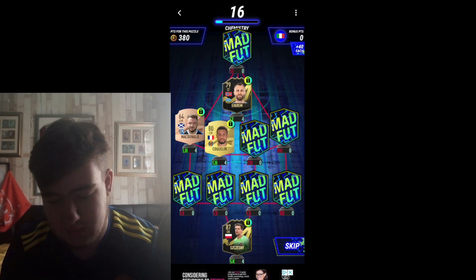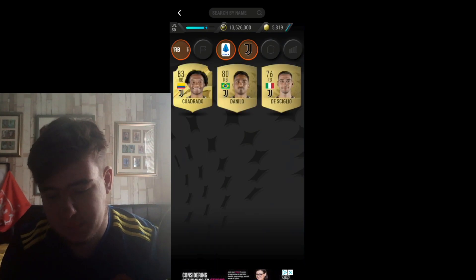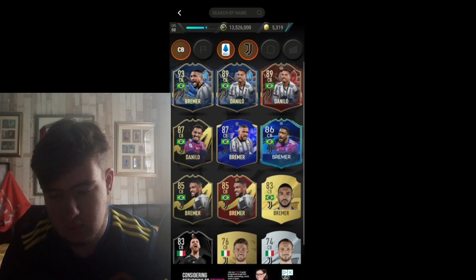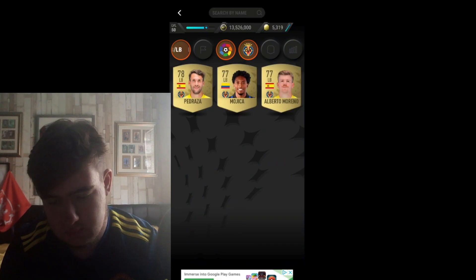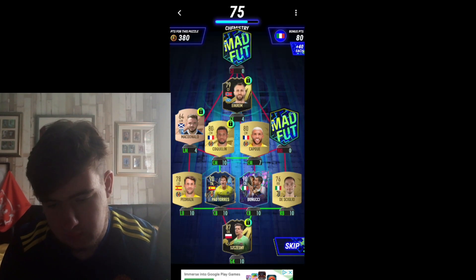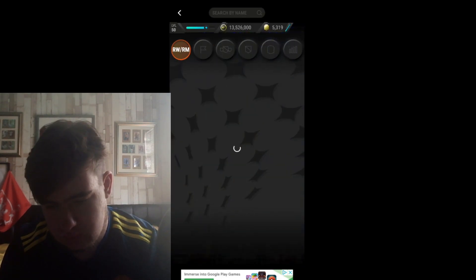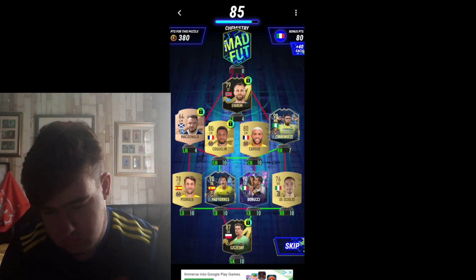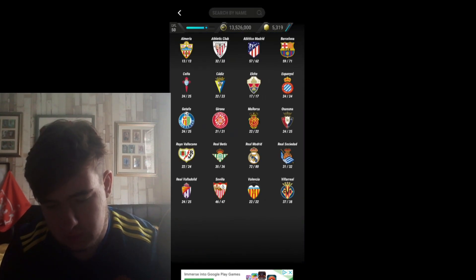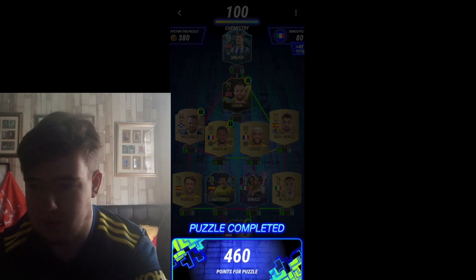This one's a bit difficult. We can easily get two Italians in there from Juventus — Bonucci and Di Siglio — there's two Italians pretty much for free. Villarreal centre-back... that works, I guess. That also works. If we just go... let's go Real Sociedad here, then Sauloth up front. There we go — again, only two Italians in there.